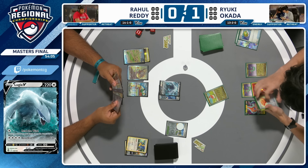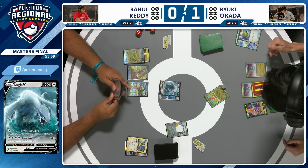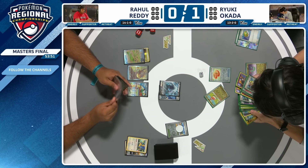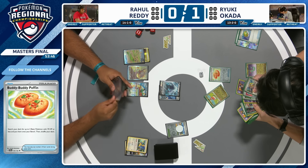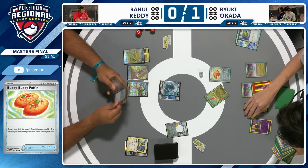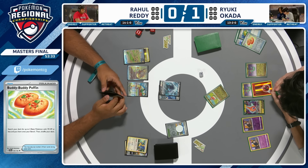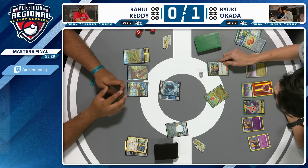Back over to Ryuki — can he get the Turn 2 he's looking for? It looks like Mezzagosa to begin — tails. But we still have Tatsugiri after a Buddy-Buddy Poffin. Worth noting: Ryuki already has Arven, Rare Candy, and Dragapult EX in hand. A Turn 2 Phantom Dive is basically guaranteed as long as there's a basic energy — just retreat Tatsugiri, Arven for Sparkling Crystal, Rare Candy into Dragapult, and we're at Phantom Dive territory again. This Arven will give us clues into how Ryuki navigates this turn.